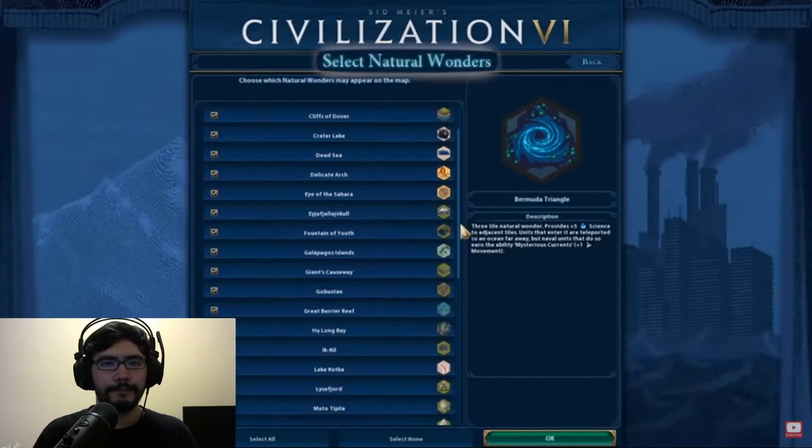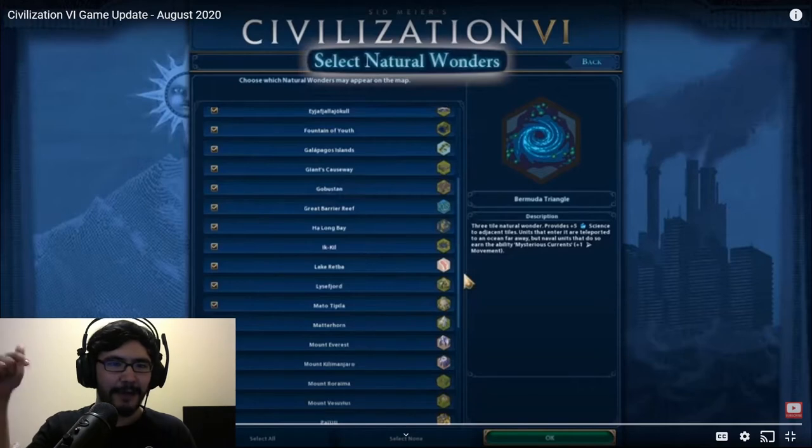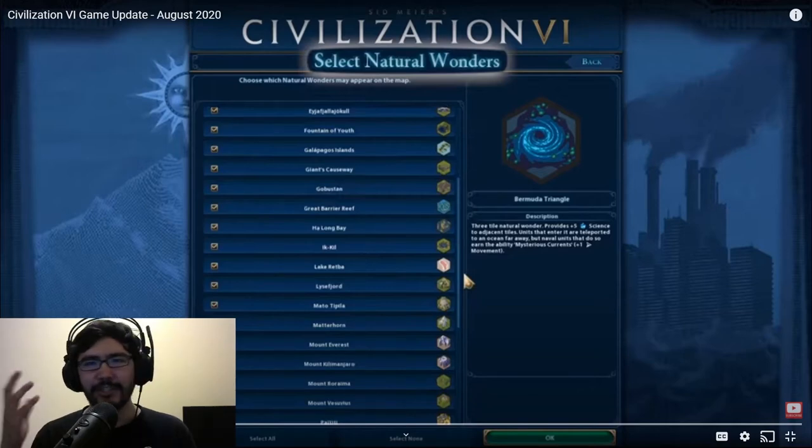Civilization VI has over 30 wonders that could randomly appear in a map. I wonder what the best wonder is — I'm sure you guys will tell me. Leave something in the comments — tell me what the best natural wonder is.